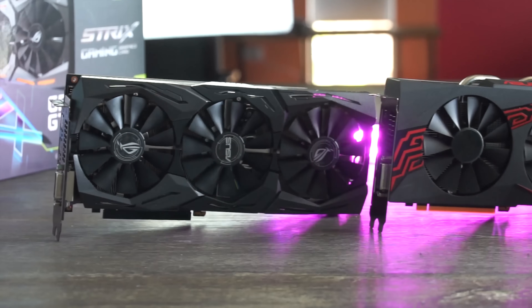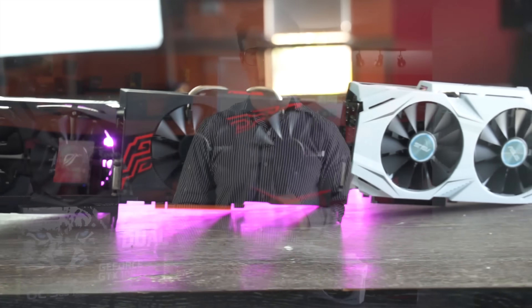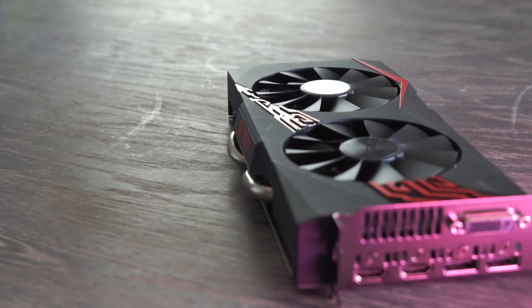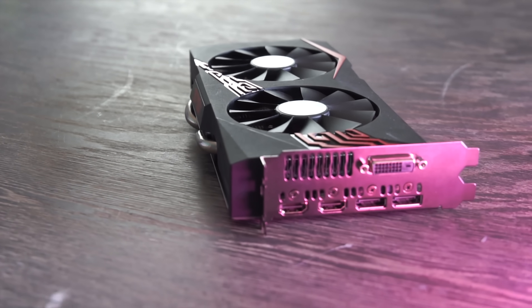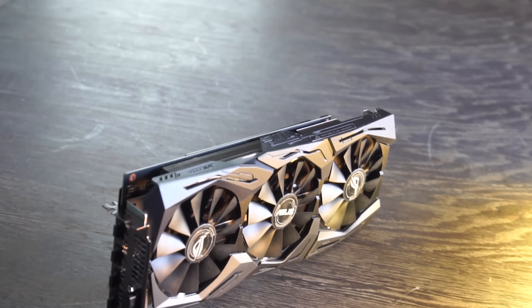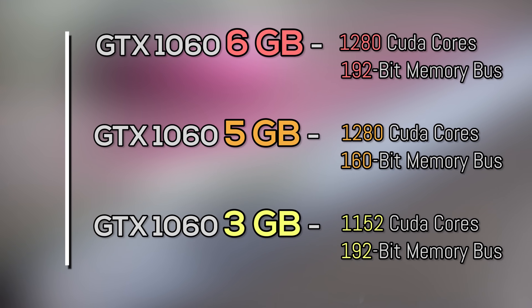Here on the table I have three ASUS graphics cards, though one of these cards is a five gigabyte variant, which does differ in ways to the six gigabyte and three gigabyte variant — not only in the size of the VRAM, but also the bit bus, which has gone from 92-bit to 160 on the five gig model. Will this make a difference in games? Let's find out. Big thanks to ASUS and NVIDIA for sponsoring today's video.